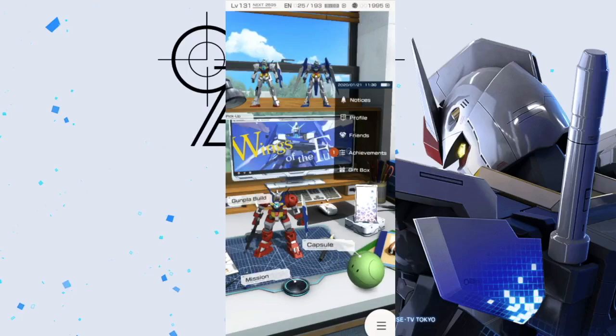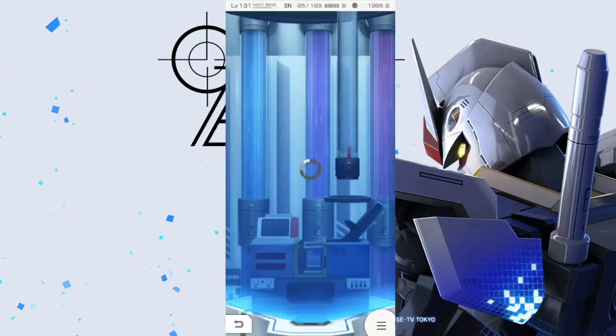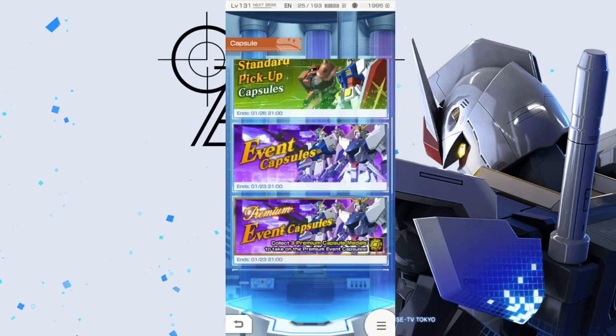Hey, what's going on guys, Kurosama here, and we're taking a look at a couple of capsules. We can go into capsule right here, and we have the event capsule and premium event capsules. You just get those little capsules from daily logins, or you can actually get them from the shop.